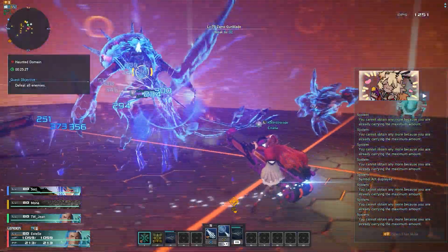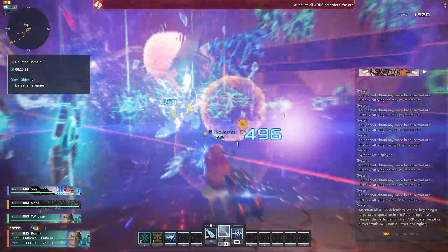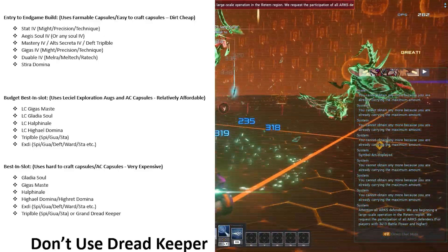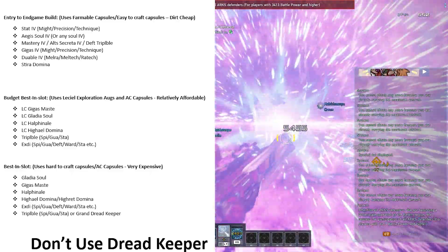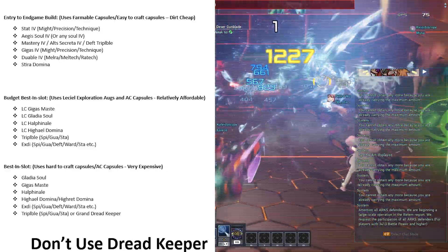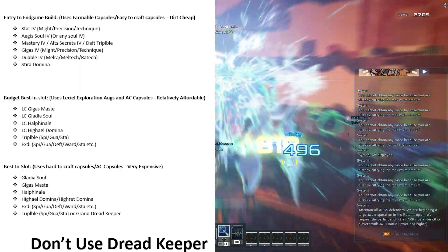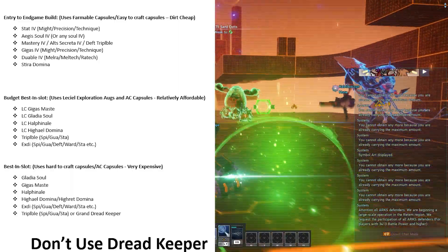With armor out of the way, we finally have affixes. Affixes can be divided into three categories: Entry Level, Budget Best in Slot, and Best in Slot. I won't bore everyone breaking down what each affix capsule does because, spoiler alert, they all do the same thing — providing different substats and variations of how much potency they give. For Entry Level affixes, you'll want Stereodomina, Mastery IV, Aegis Sol IV or any other Sol IV capsule, Stat IV (which includes Might, Precision, and Technique), Gigas IV (which includes Gigas Might, Precision, and Technique), Altacrita IV, and Duable IV (which is Melra, Ra-Tech, and Mel-Tech). These affixes range from 2.5% to 3% potency. You can obtain most of these from the personal shop, but there are also a few exchanges for them here and there.